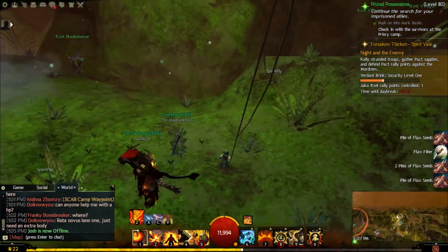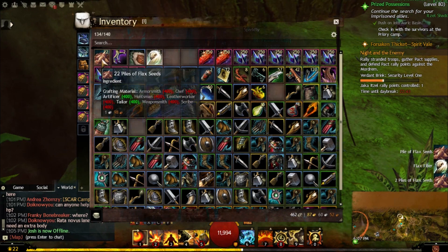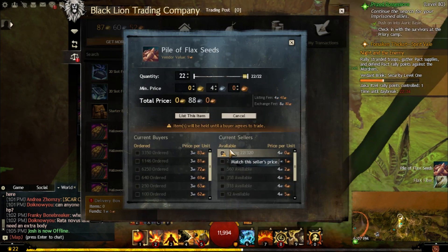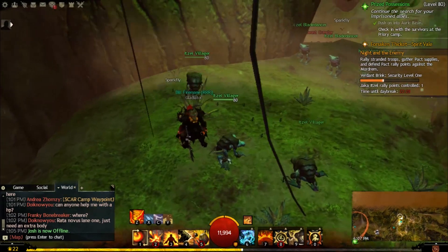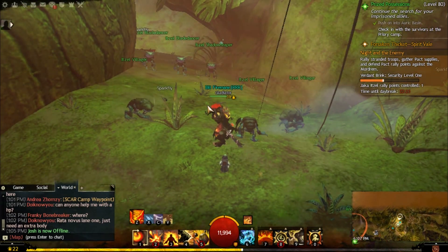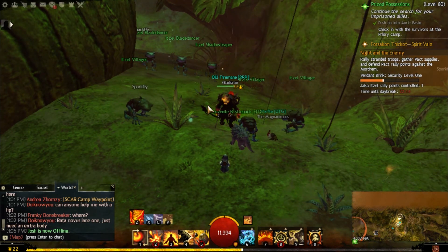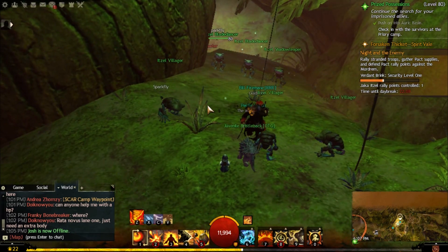We have a total of 22. You could sell these if you'd like and make a good 84 to 88 silver. If you do this every day you can make a good 88 silver — it only takes about five minutes to go to these locations. Or you could donate them to your guild hall, because they need flax seeds to make empty kegs. You need 20 flax seeds to make one empty keg.